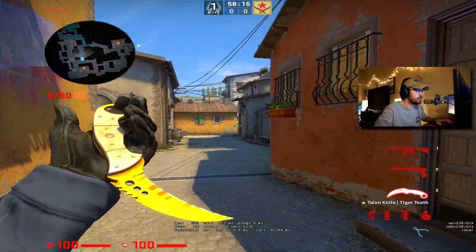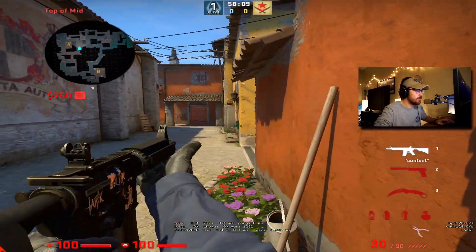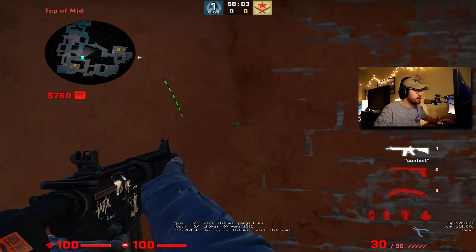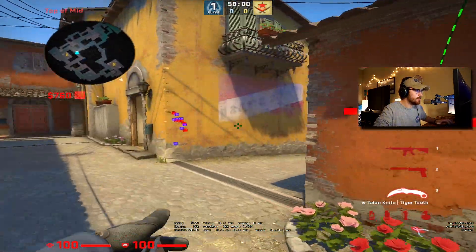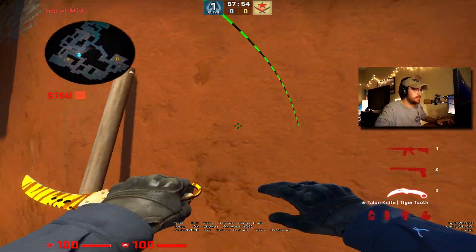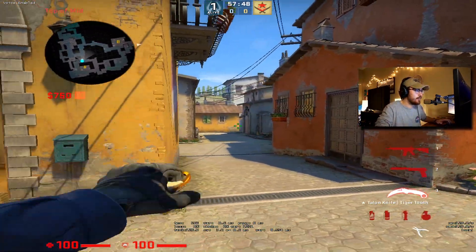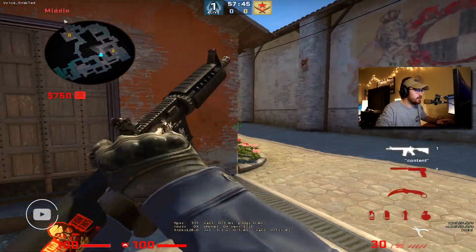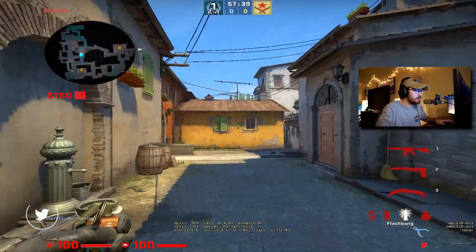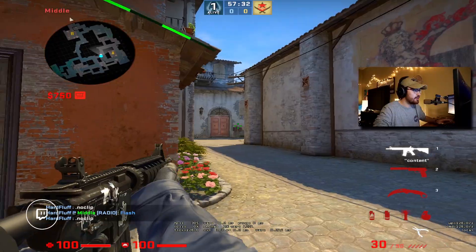Welcome back to another video. Today I wanted to talk about playing anti-flash. Anti-flash is basically playing a normal angle that's very commonly flashed before people entry into it, and just looking at the wall so if somebody does flash, you don't get blind. This is a very risky play — obviously you're looking at a wall, waiting for the flash to come in before you peek, and you're really banking on the enemy team throwing a flashbang before they even peek.